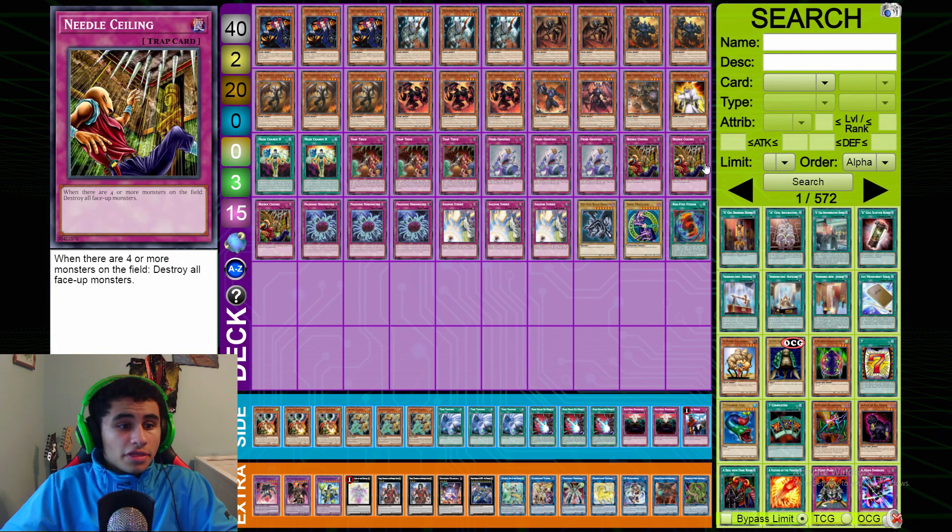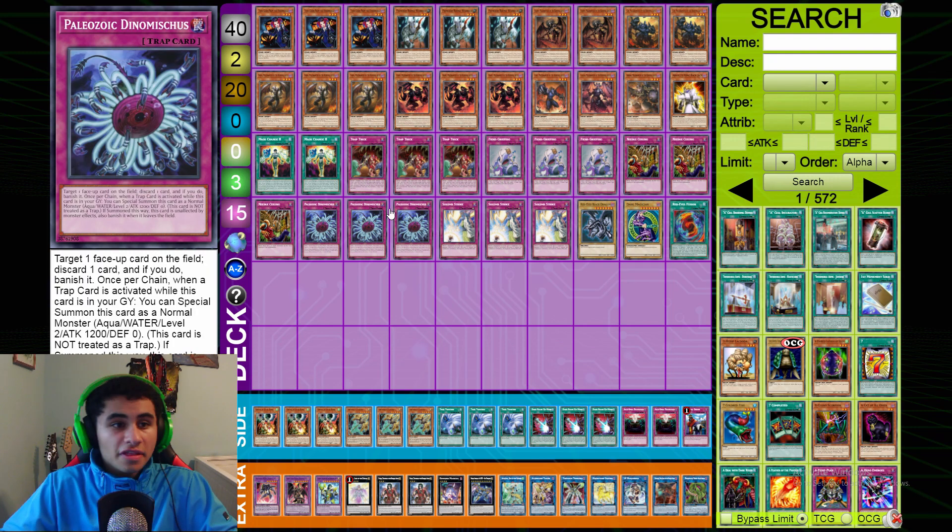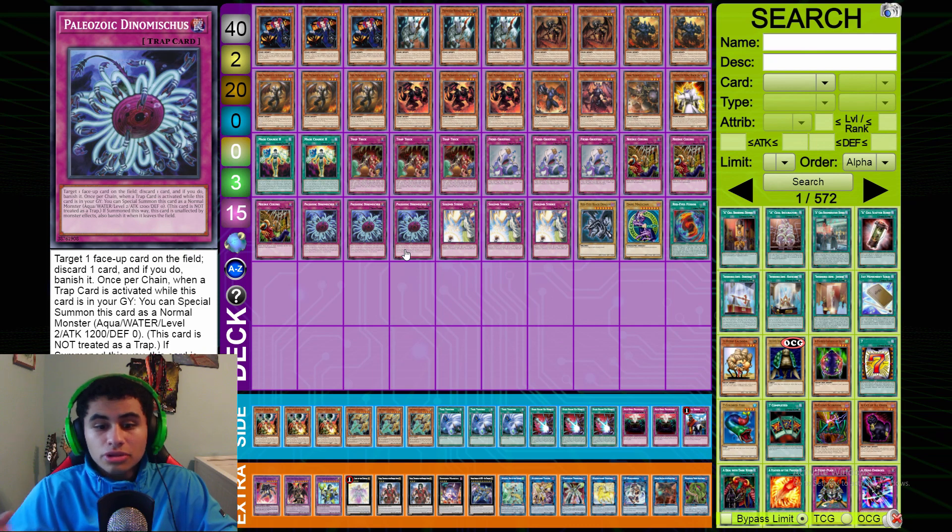Triple Needle Ceiling — I love this card in this deck. It triggers all of your BA effects and Jargon can't be destroyed by card effects, so it's really nice. Triple Paleozoic Dinomischus is one of the most underrated trap cards of all time — it triggers your BA monsters, banishes an opponent's monster, and comes back as pressure later in the game. I really like Dinomischus at three.